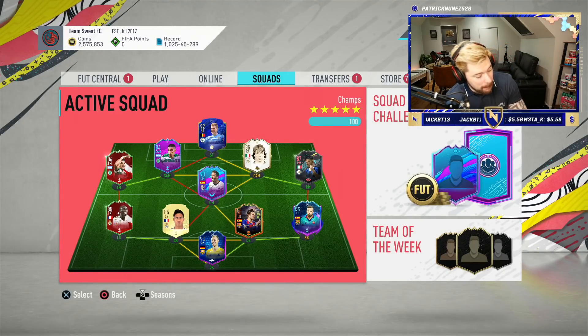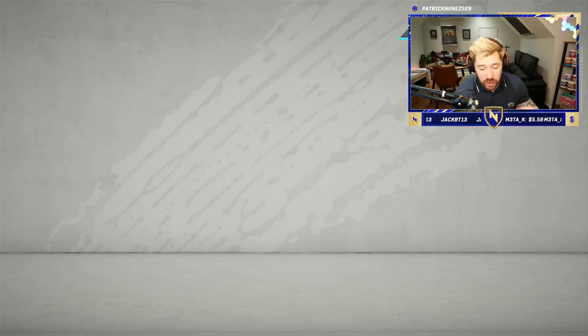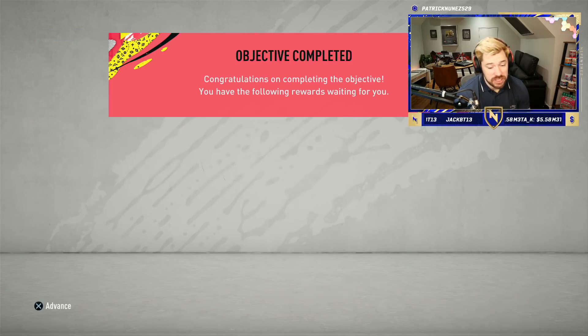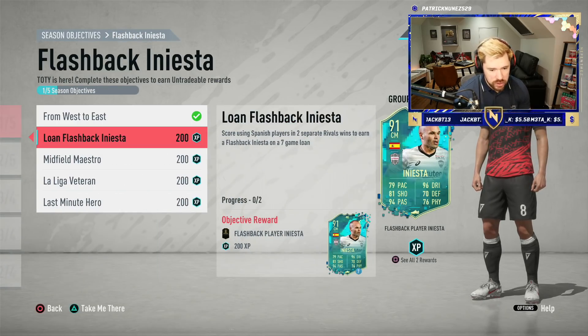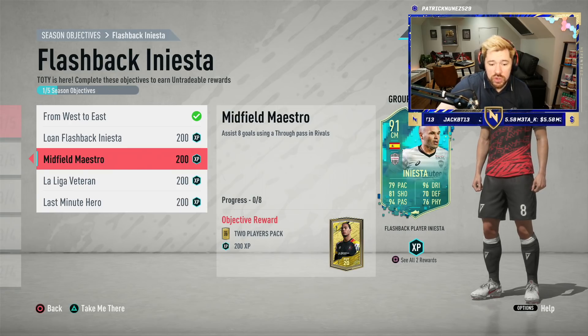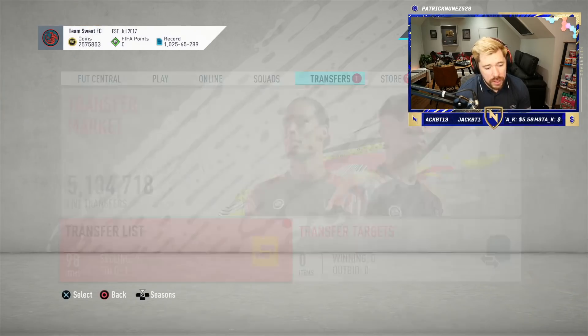What's up guys, Nepenthes here and welcome back to another episode of Road to Glory. Today we're going to start working on Flashback Iniesta. I already did the Squad Battles side of things, so we get ourselves a consumables pack, which is obviously great — really helps crash the consumables market, just after I invested about a million and a half coins in consumables. We need to score using Spanish players in rivals wins, score a finesse shot using a La Liga player in four separate rivals wins, and assist eight goals using through balls.